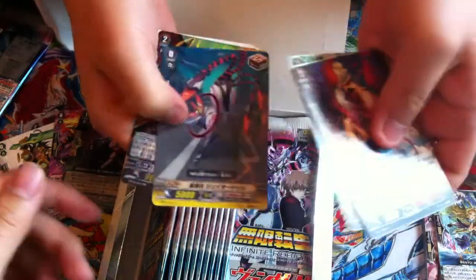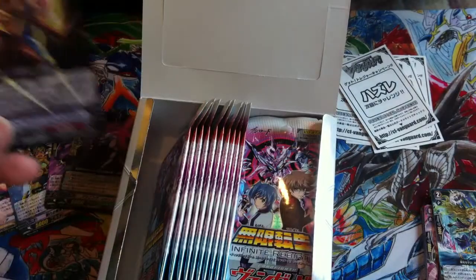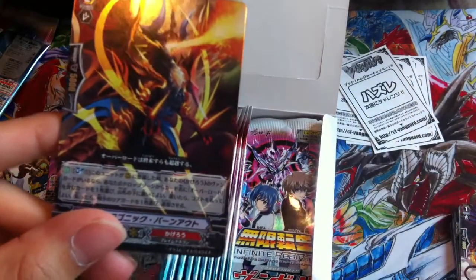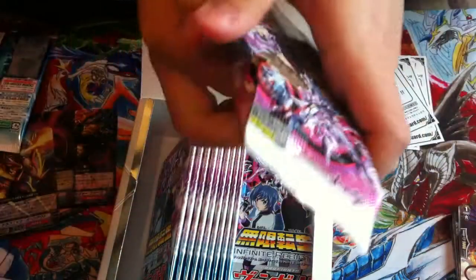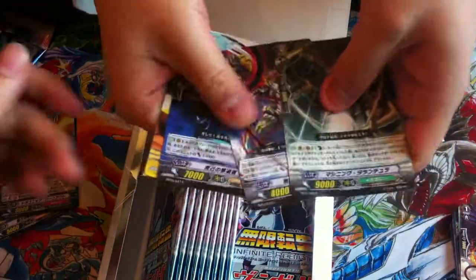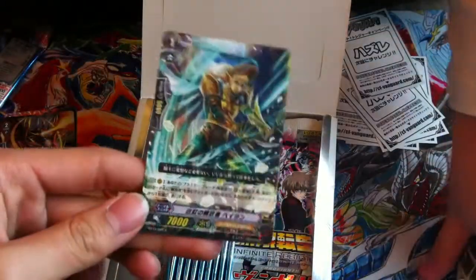I see a foil — oh, double R! This is for Kagero. This is like the soul blast one — retire the entire unit or something like that. A lot of Kagero support in this set. Oh, next card — it says for Liberators, this is the unflipper.